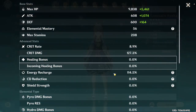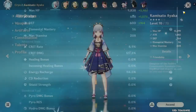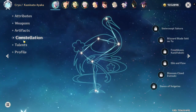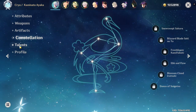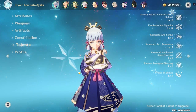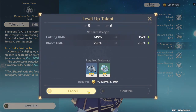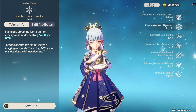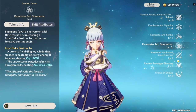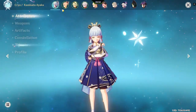If you want to look at her stats — the Crit Rate is not great. She's C0, no constellations. Her talents I should probably level up more, but I'm focusing on her Elemental Skill and Burst because her Q does a lot of damage.